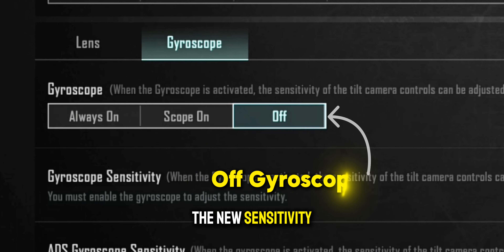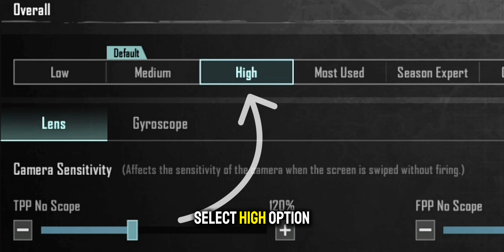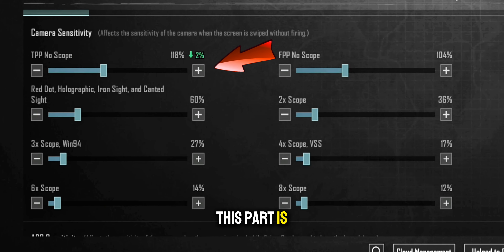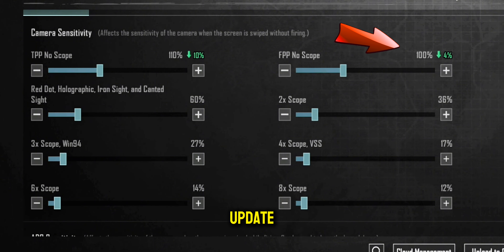First we prepared the new sensitivity for non-gyro players. Let's create the sensitivity, select high option, then adjust camera ADS. This part is very important, because if you want the best sensitivity for the new update, then you must watch this video in full.